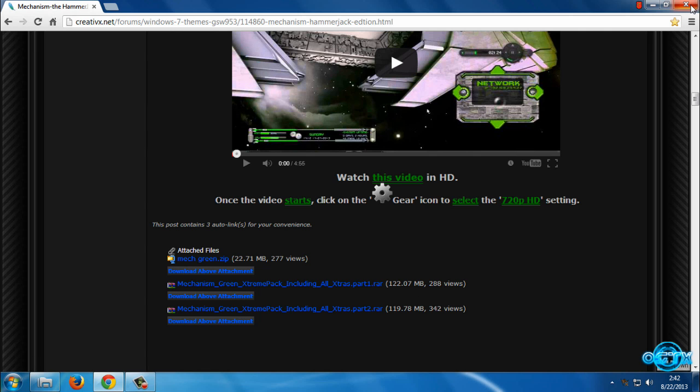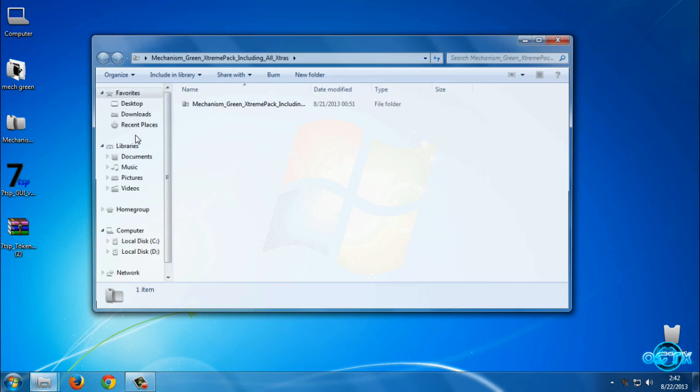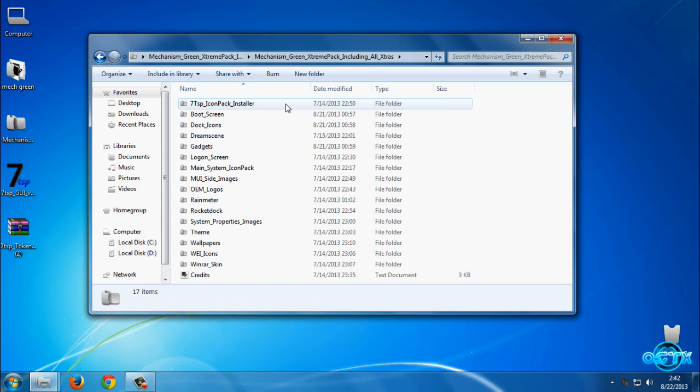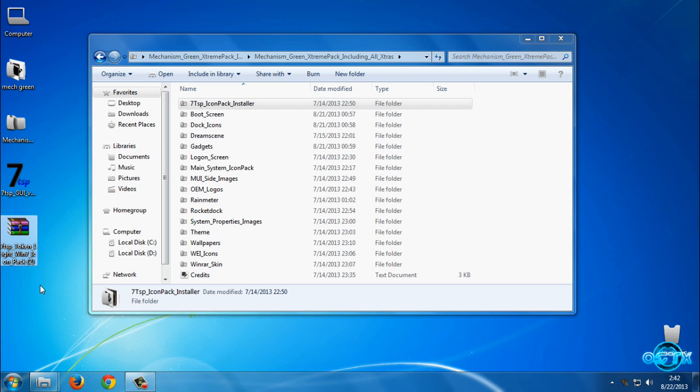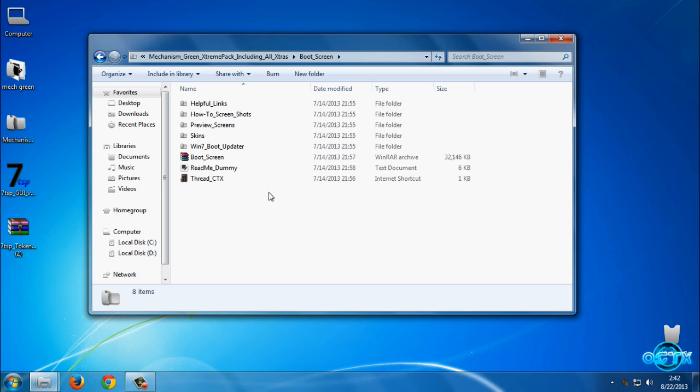After you download the theme and extras, first go to this folder. We have the icon pack installer — I will skip this because I already have the token light Windows 7 icon pack. Go to the boot screen folder, and now I'm going to show you how you can change the boot screen on your computer.